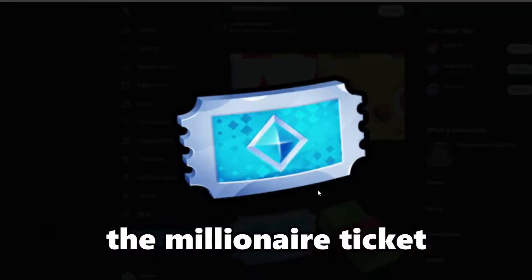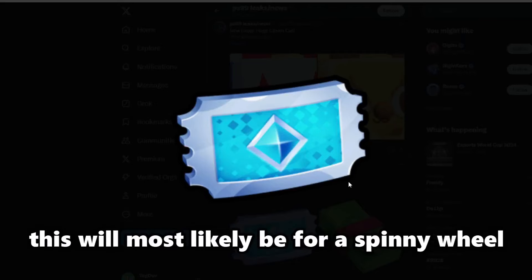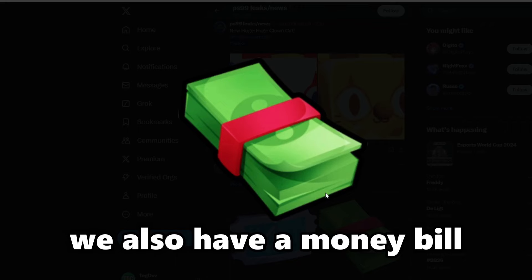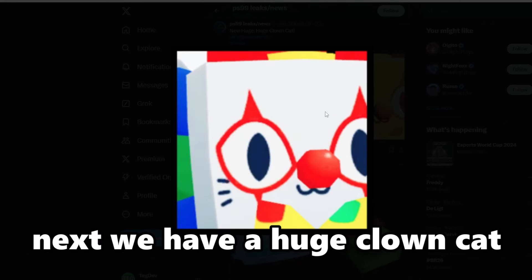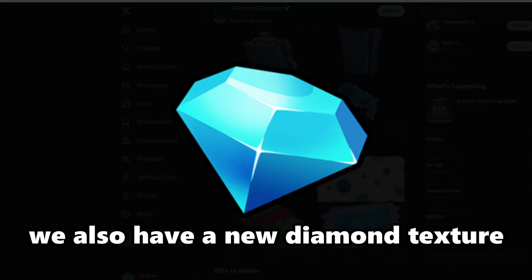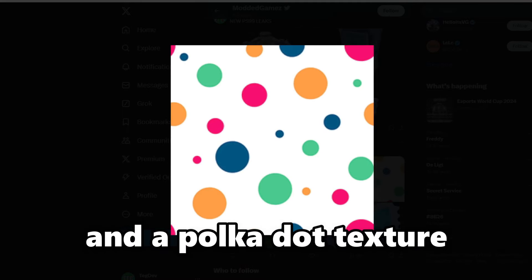For our next leak, we have the millionaire ticket, which will most likely be for a spinning wheel or maybe the minigame we just went over. We also have a money bill. Next we have a huge clown cat and a golden huge clown cat. We also have a new diamond texture and a polka dot texture.